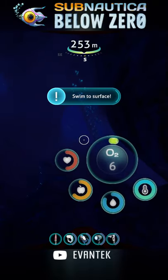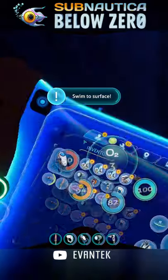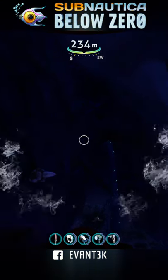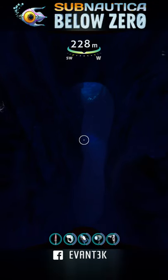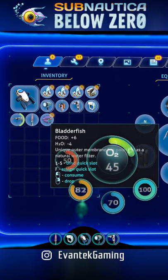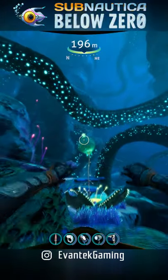Here's a life-saving tip for you guys. All you have to do is prepare yourself before you make a trip to the bottom of the ocean. So here's the actual tip: make sure to have 4 bladder fish on you at all times. Each bladder fish will give you plus 15 oxygen points, which is enough to save yourself.